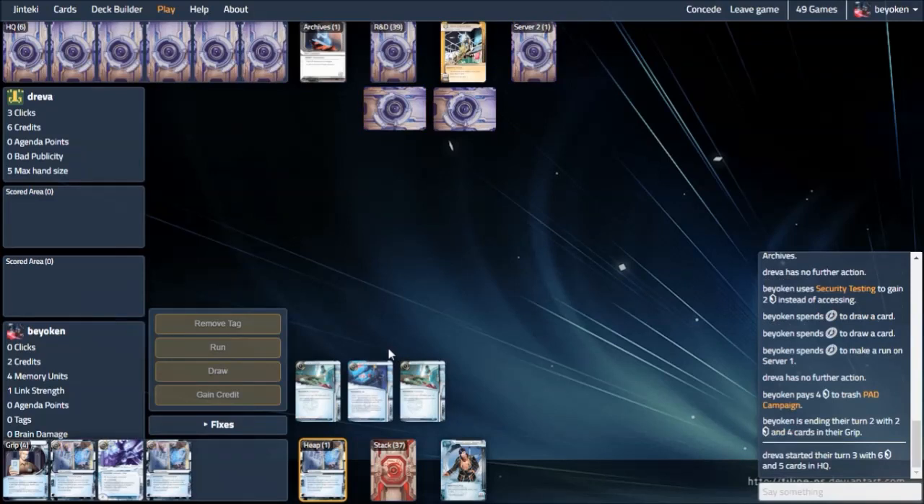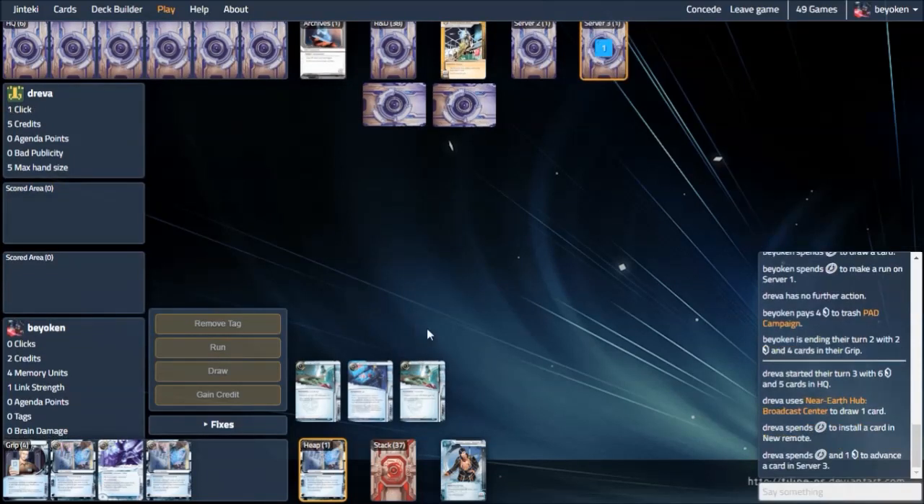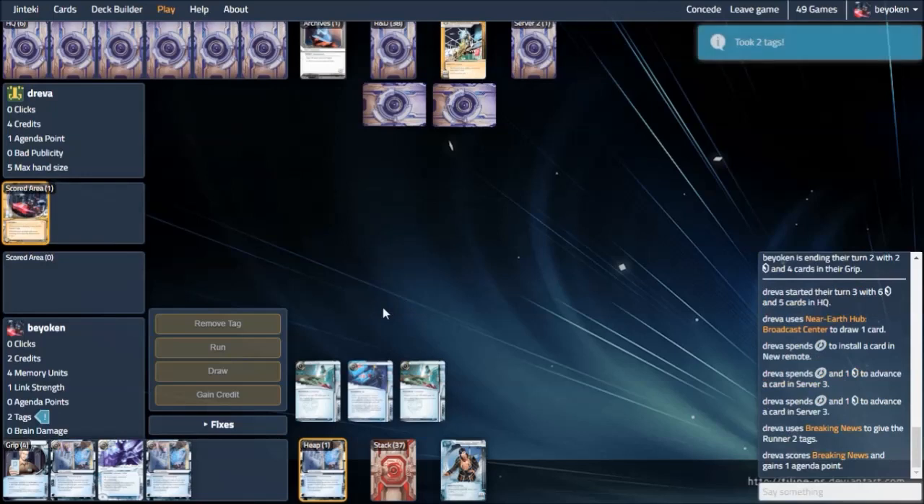Denying your opponent money is very important. Because I knew that he was on Astral Biotics, I could confidently go for this trash. It's important to deny your opponent money because this will delay the time it takes for them to score their first Astral via Biotic Labour or SanSan City Grid. So that will help you massively.